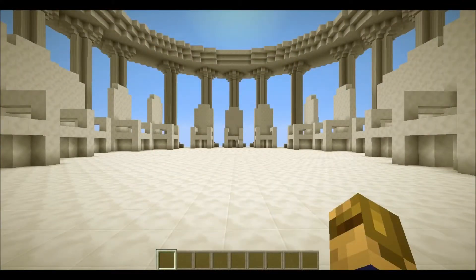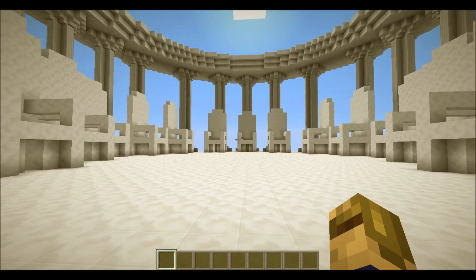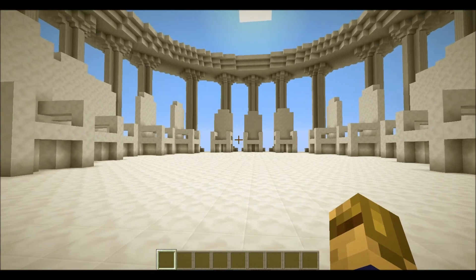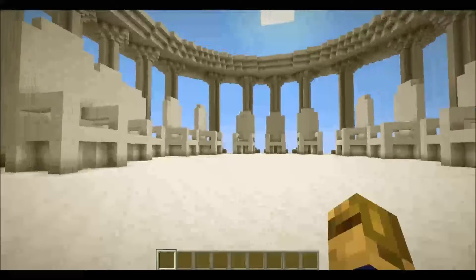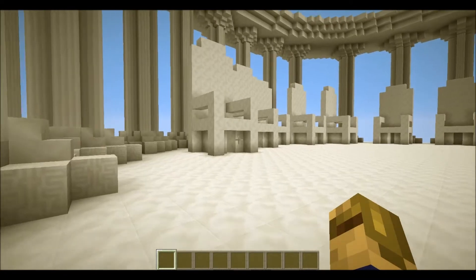Here we are, decorating part one. In this part we are going to start putting together the decorations for the thrones, and we're also going to establish who is sitting where. Let's just start here and we'll work our way around.